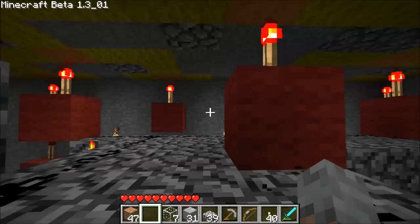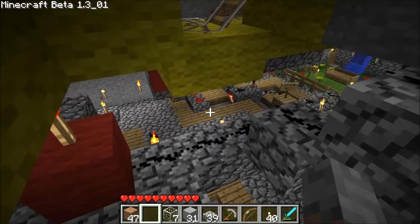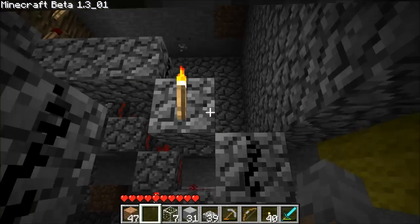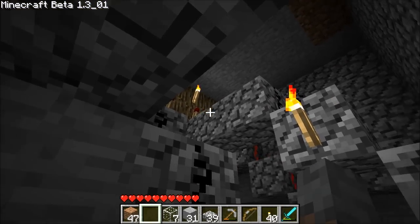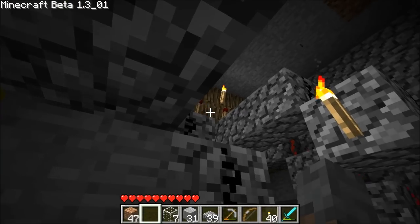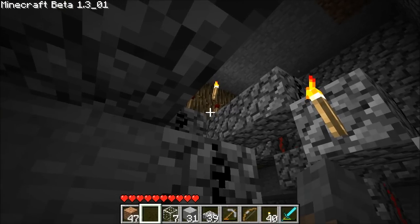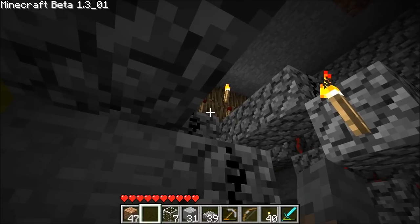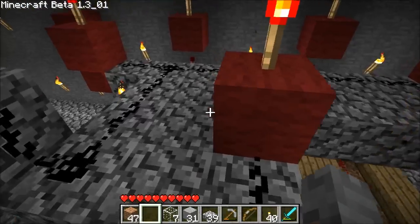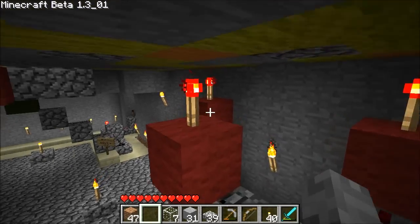When the binary code comes down, it's all attached up here. Those behind that wall are the switches — the switches that tell you which address to go. Activate the switch, it will come down here, and it will change the setting of these torches.